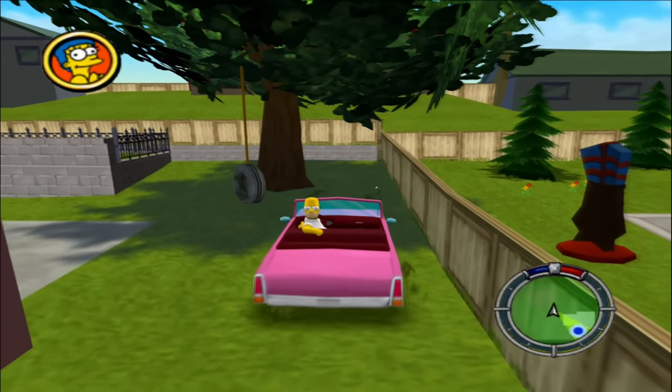Back to the underbelly of the Simpsons universe — literally. To see what we're about to see, we need to move the camera underneath the map. Down here, we can see a duplicate version of Springfield Penitentiary. I have no idea what it's doing down here, but you can see the proper version of the prison from the play area. It's actually located out of bounds and makes up part of the scenery. For whatever reason, this duplicate version was discarded down here.